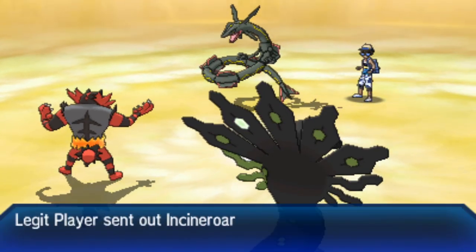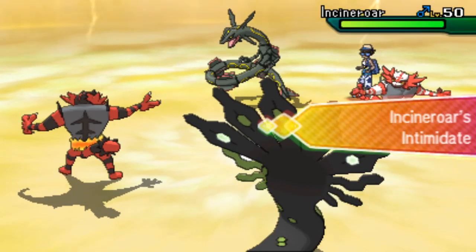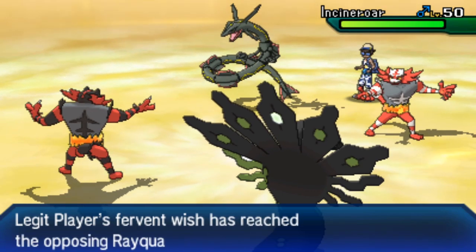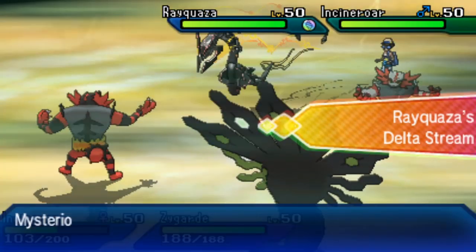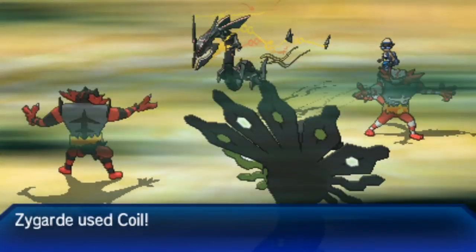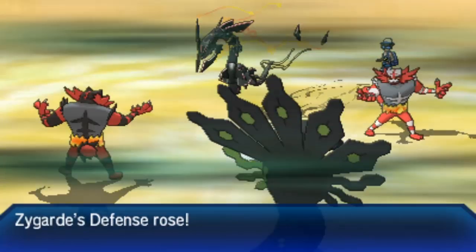Lunala switches in for Hectic's Incineroar, but Hectic reads the play — not falling for it — going for a big Volt Switch boosted by Electric Terrain into Stew's Incineroar. Rayquaza enters the field, and without Minetric on Stew's side it's much harder to keep Rayquaza in check. Lunala switches back out as Hectic's Incineroar cycles Intimidate onto the physical attackers. Rayquaza mega evolves, activating Delta Stream, and immediately goes for Swords Dance — making things very difficult.